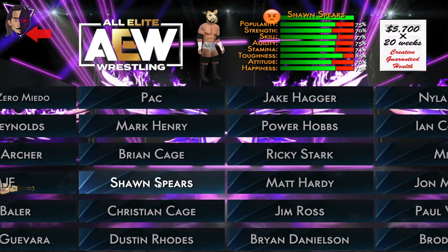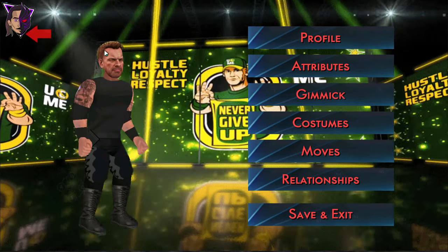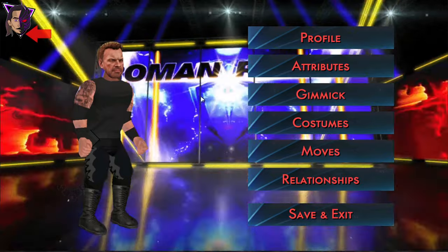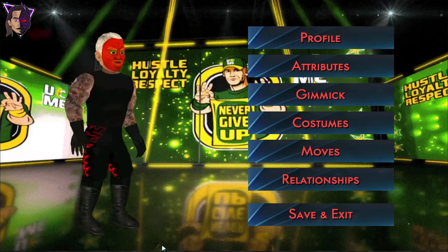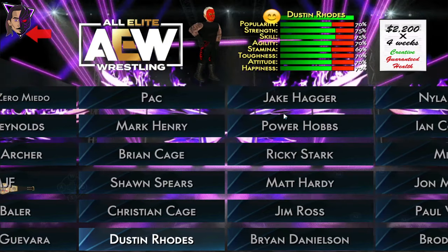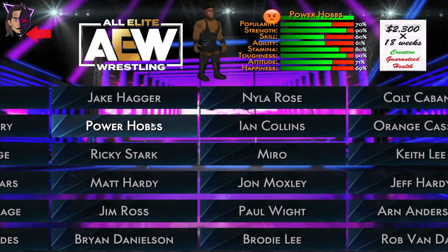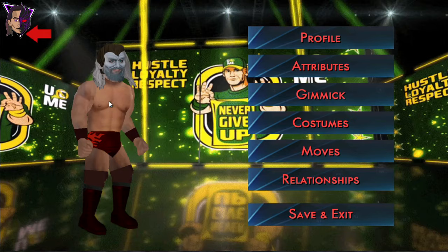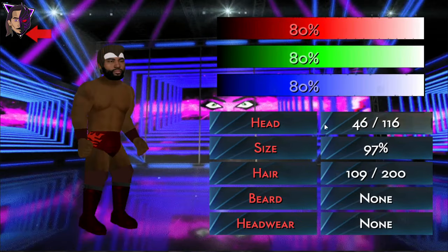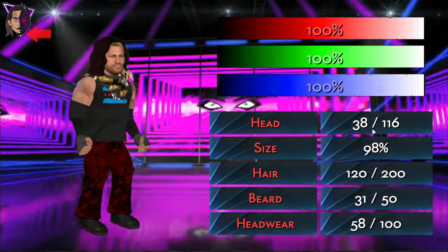Let's give him Mark Henry — oh my god, this looks horrible. Let's give him this for the time being. Brian Cage with Dexter Lumis' face — nah. This looks better with Baron Corbin's texture. Sean Spears with Chad Gable. Christian Cage looks great — I've added him, I love him in AEW. And Dusty Rhodes — I need to add his face. Jake Hager — nobody cares about Jake Hager.